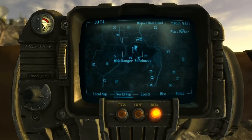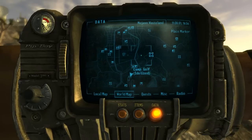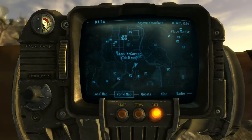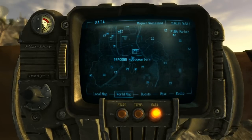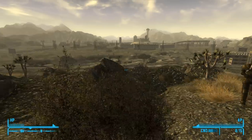On the world map, as you can see right here, NCR Ranger safe house — it is south, and a little bit east of Camp McCarran, the NCR main base.